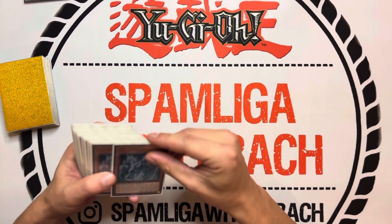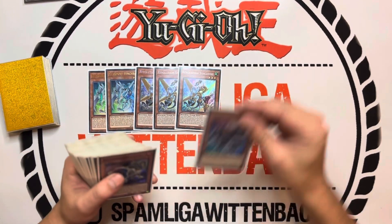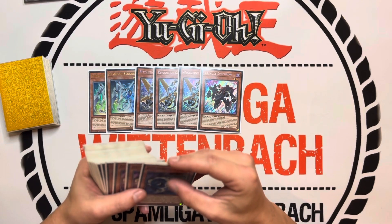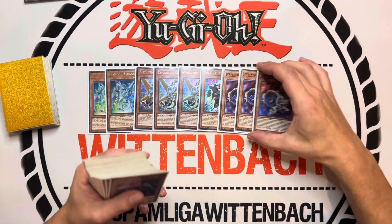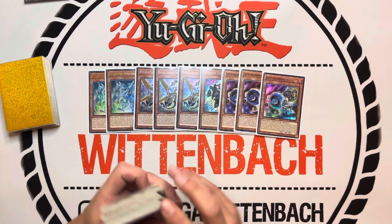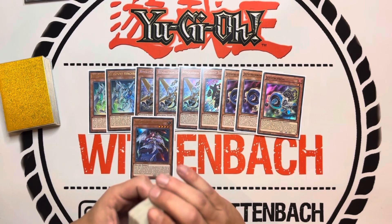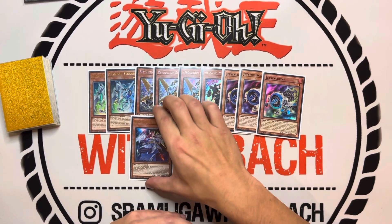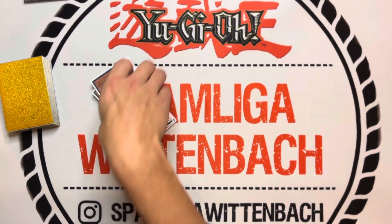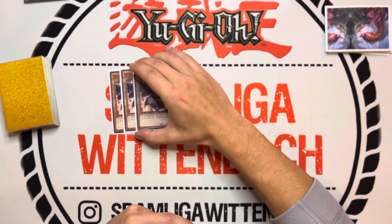In the main deck we play two Stardust Synchrons, three Revolute Synchrons, one Assault Synchron, and three Jet Synchrons. We also play one Stardust Trail. That's it for the Synchron monsters.